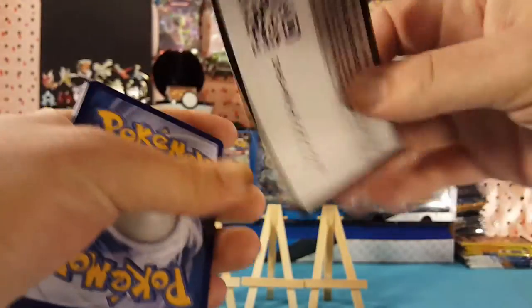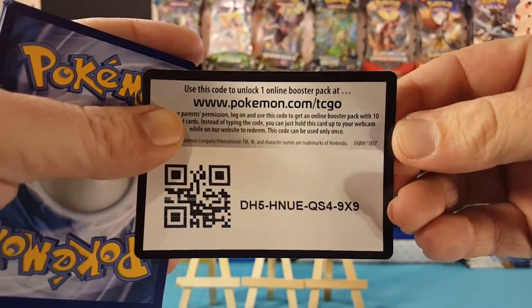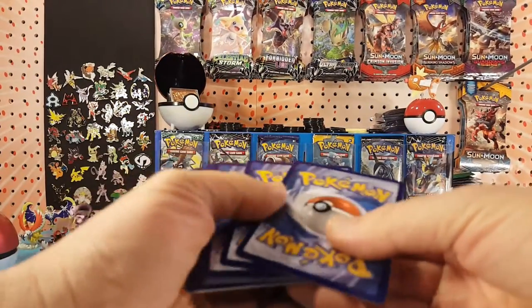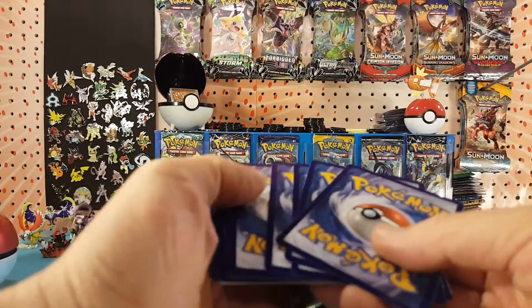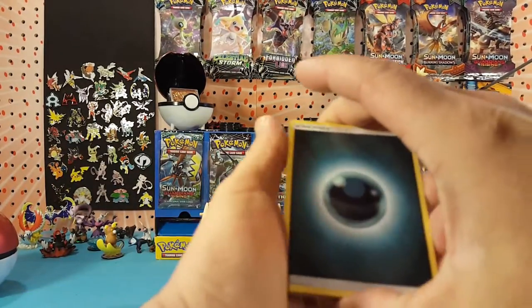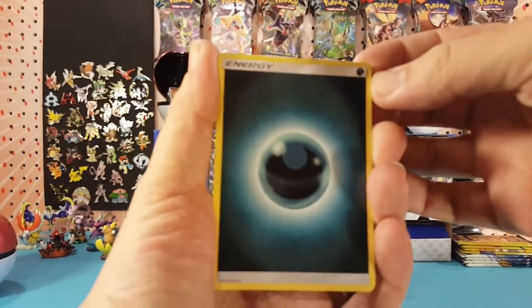A Legendary Treasures code card for you guys. All right, but this is Guardians Rising Sun and Moon, so four to the front, and we have Dark Energy.